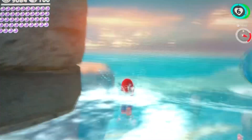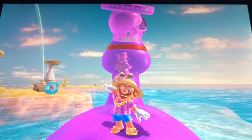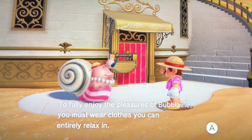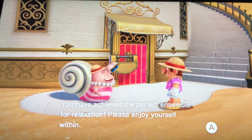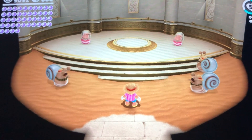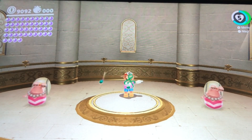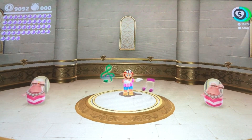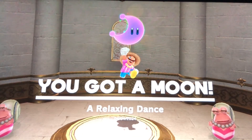Now let's go spend all the regional coins we found. You'll need to wear a resort hat and a resort outfit. To fully enjoy the pleasures of Bub Lane, you must wear clothes you can entirely relax in. You have achieved the perfect ensemble for relaxation. Please enjoy yourself within. Let's have a nice hula dance. Great dancing — a relaxing dance power moon.